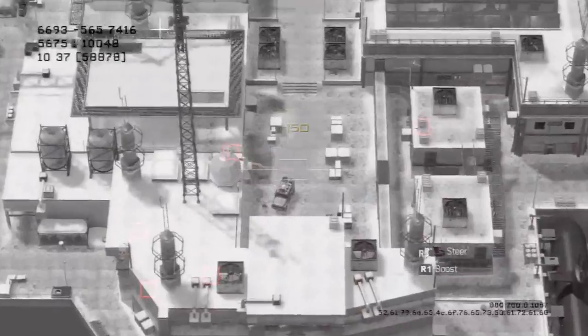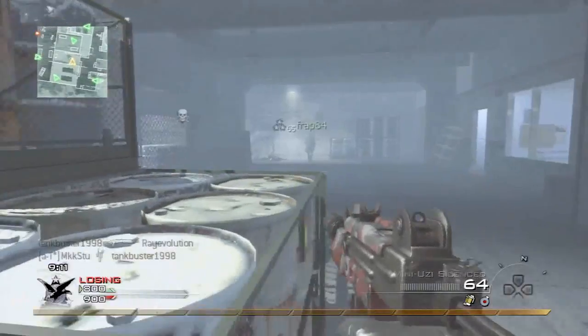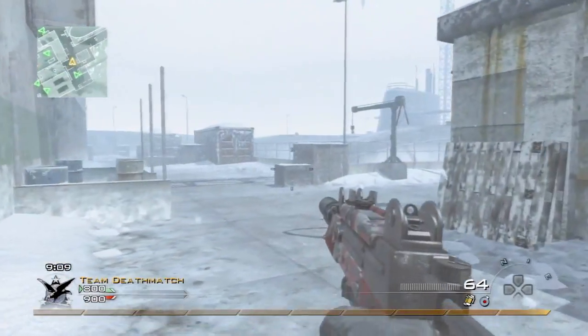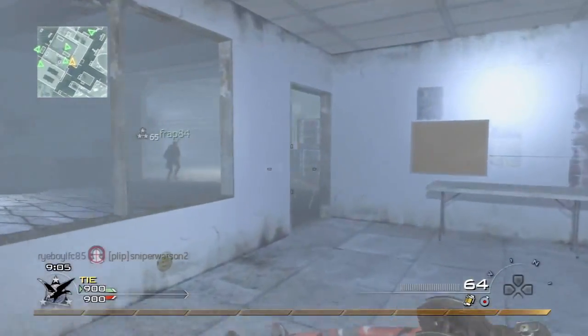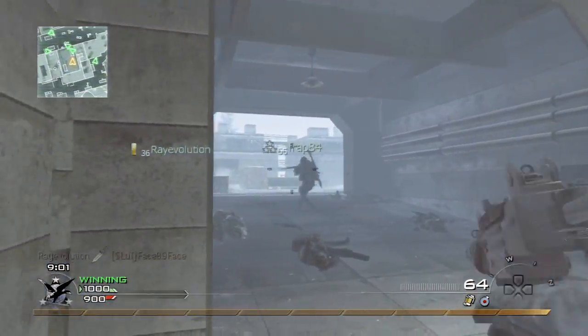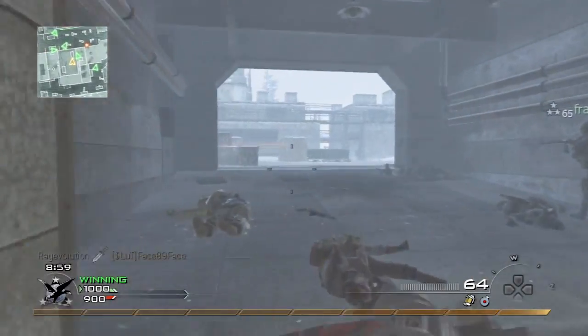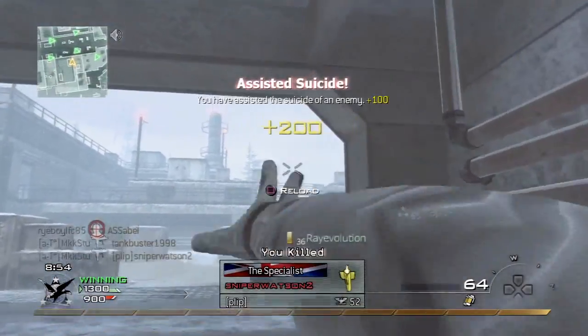As you can see there, the spawns just completely changed because we were kind of dominating them. And for some reason I don't know how we're losing. What I tend to do with the Mini Uzi is probably keep my range, but obviously not too far because it is a submachine gun.